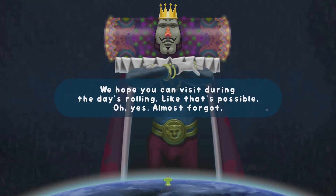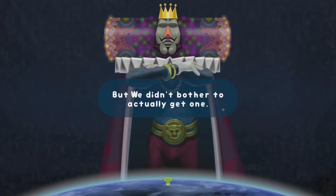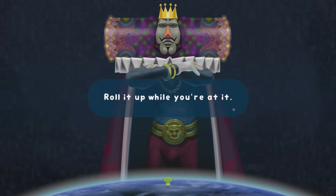Alright, where are we going? To Russia. We hope you can visit during the day's rolling. The royal present - okay, you just chucked another one down, didn't you? We actually didn't get one. But we're sure there's something down there, something that looks like a present. It's Earth after all, they have everything.